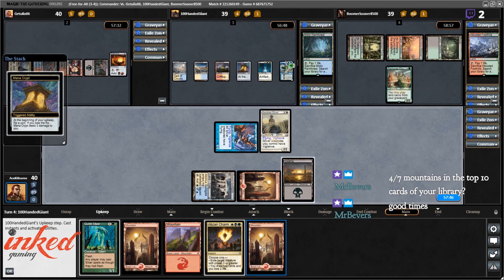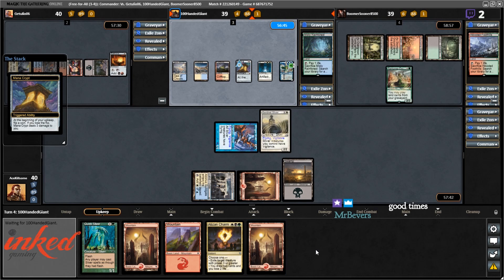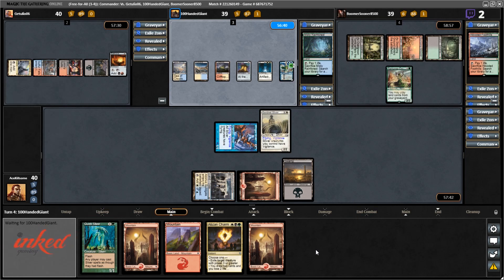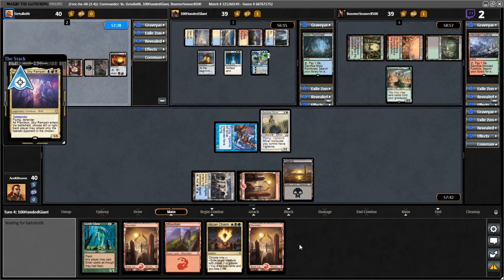I'm really surprised by the amount of mountains coming out like this — this is unfortunate. Lose the flip, lose the flip, lose the flip. Didn't lose the flip — damn it. I'm waiting too long, I really gotta say that earlier. I'm not super happy with the fact that I've gotten four mountains. I could really use a Forest right now. Also other slivers in the colors I have would be great — like Cloud Shredder Sliver would be really awesome.